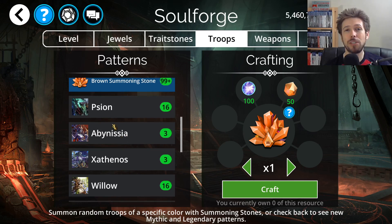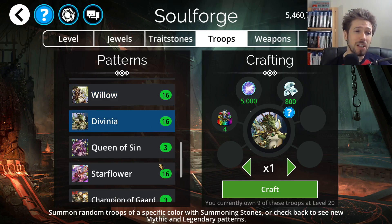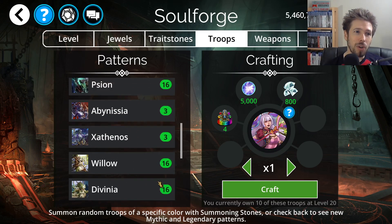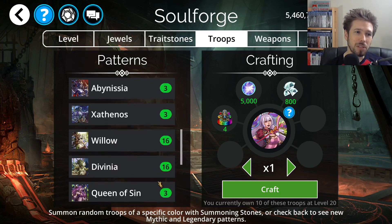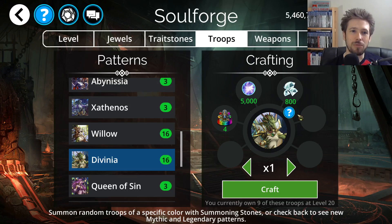Let's move on to Legendaries and Mythic Troops. For Legendaries we have Scion, Willow, Divinia, and Starflower. Out of these, Divinia is among the few Legendary Troops I would recommend crafting. I usually don't recommend crafting Legendaries, but there's a handful I will say yes to — Divinia is one, Gorgotha is another, Dragon Soul is a third, and Yao is a fourth.